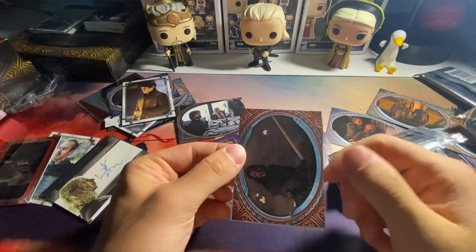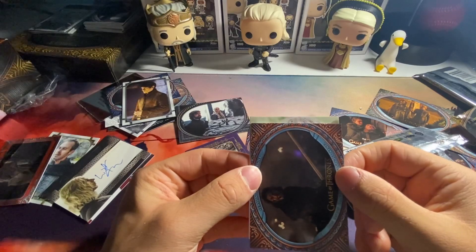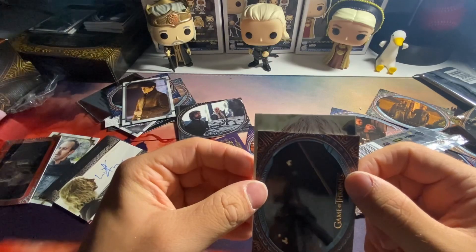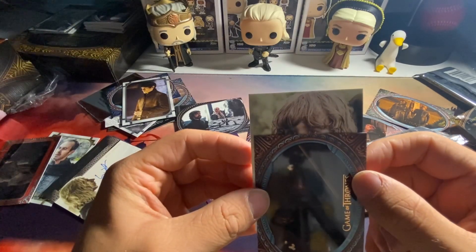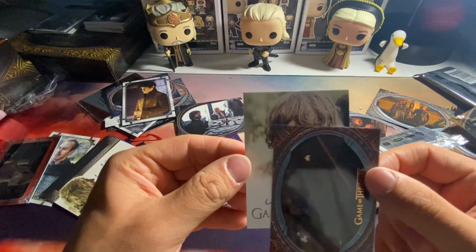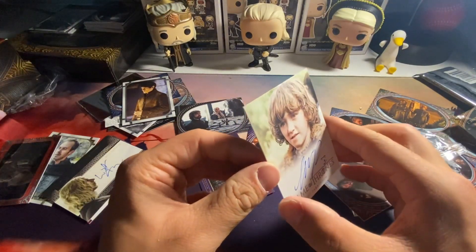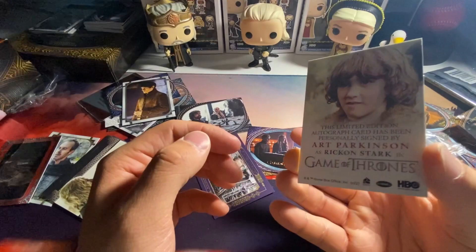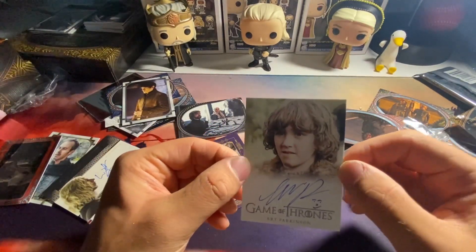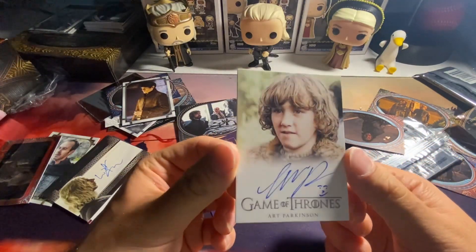We got a full bleed auto! Sansa? Daenerys? Sansa? Daenerys? I don't think it's either of them - who is that? Oh - Rickon, Rickon Stark, the younger brother, Art Parkinson. We got a little smiley face inscription - Rickon Stark. One of the Stark brothers, not the right Stark we wanted, but I'll take it. I definitely like the full bleed autos the most out of all of them.